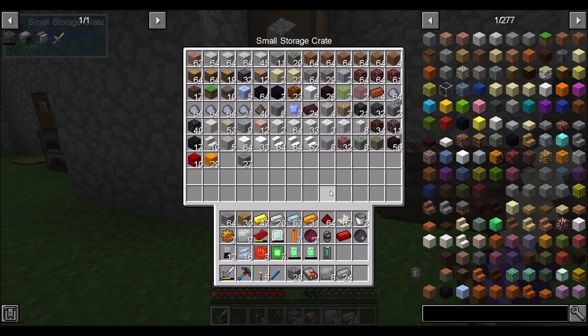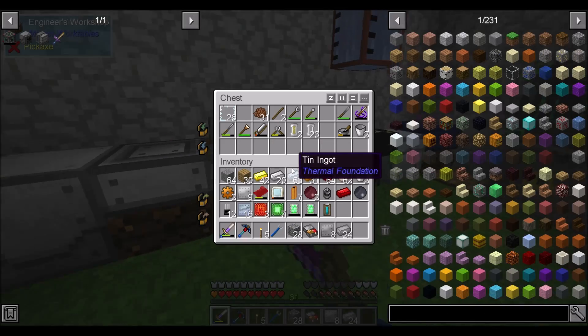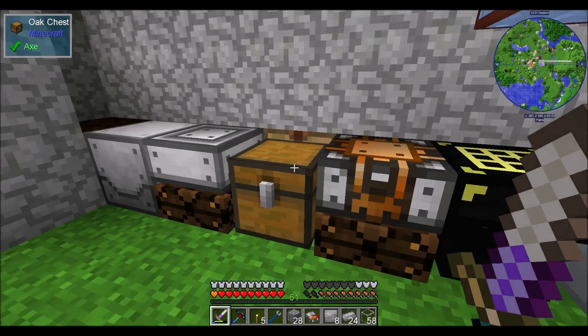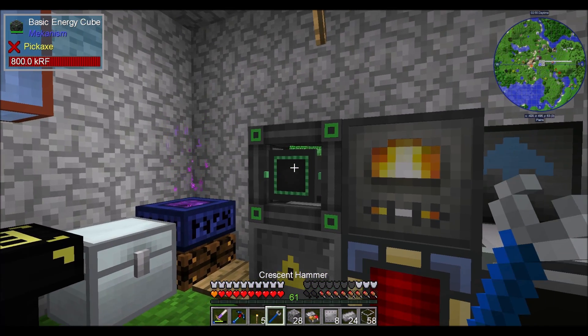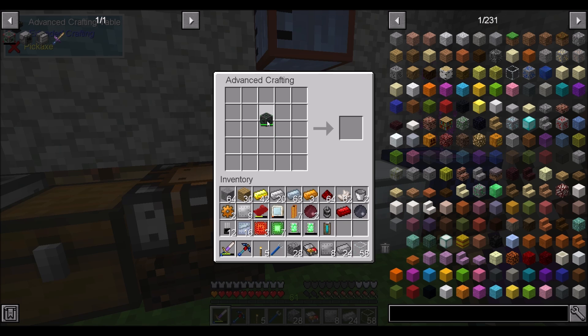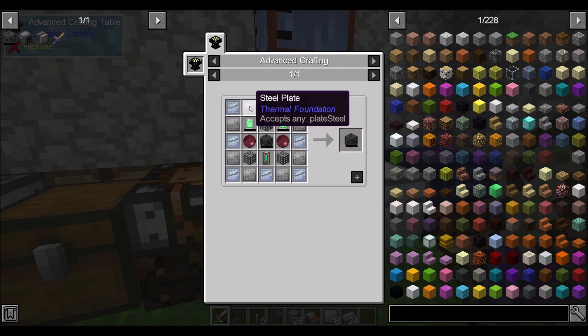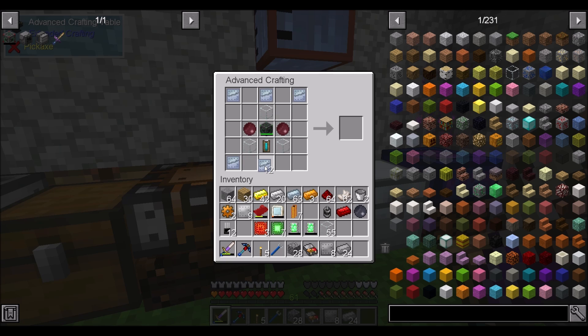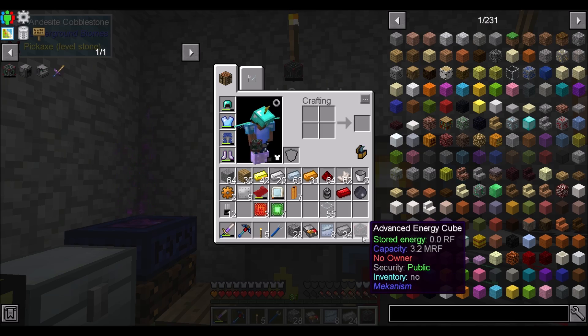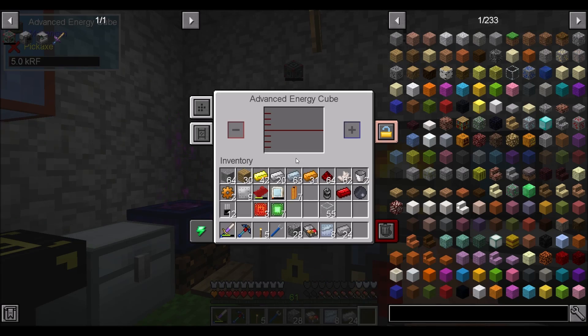I thought I had some glass — oh, found it, it was still smelting. I have a basic energy cube here — let's upgrade it. The recipe is osmium-steel-osmium with two cubes. That should work — this advanced energy cube holds 3.2 million RF compared to 1 million for the basic one. Not bad.